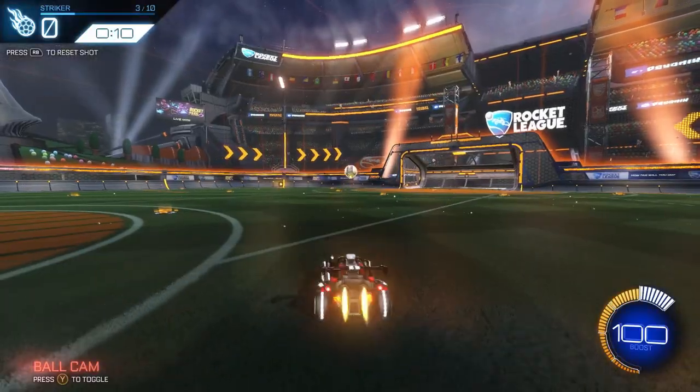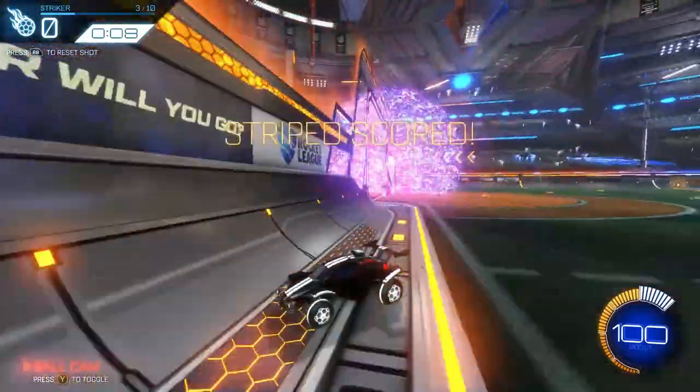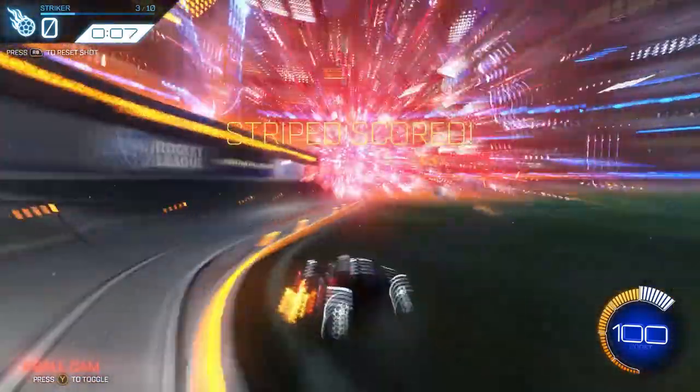The next shot is all about using your jump and your corner to generate power when shooting. Aim high. What you don't want to do is flip into it and get a ground shot that's easy to defend. Practice jumping at the right time so you can get some nice air on the ball so it's really hard to defend.